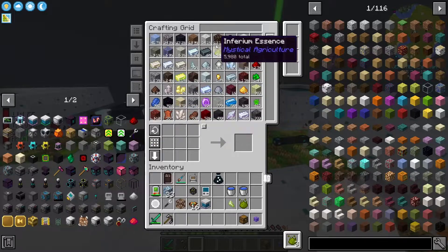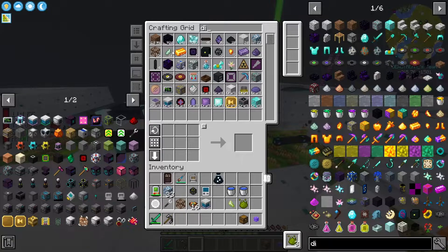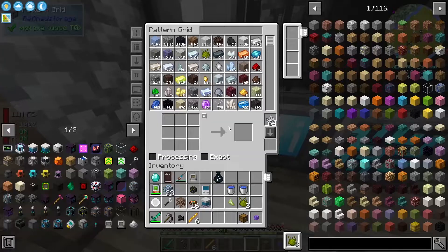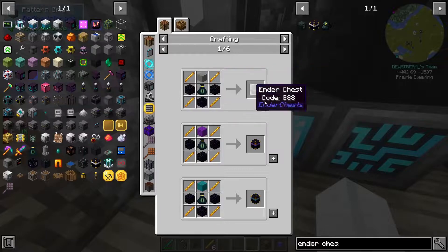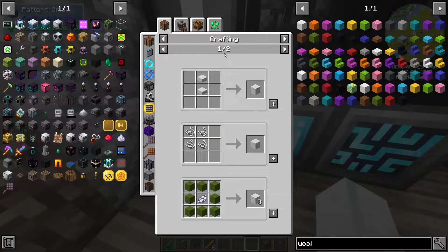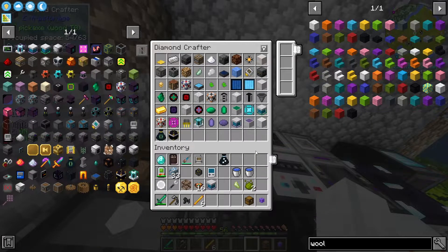We're going to need to make more cables, which I think is a problem because I don't think we have more cables. I guess we're about to find out — no, it doesn't actually look like we do. So I'm going to need to process a lot more diamonds in this system, which I think I can automate. So I might automate them to happen. While we're at it, I need an ender chest, and I think our best bet is to have them auto-crafted because I'm sick and tired of doing this myself.